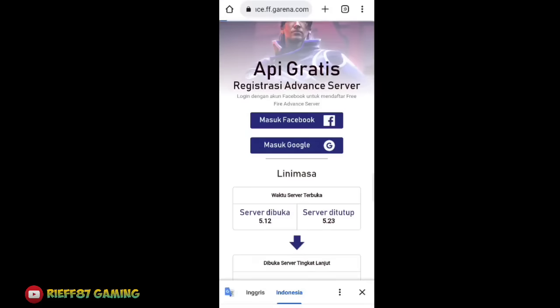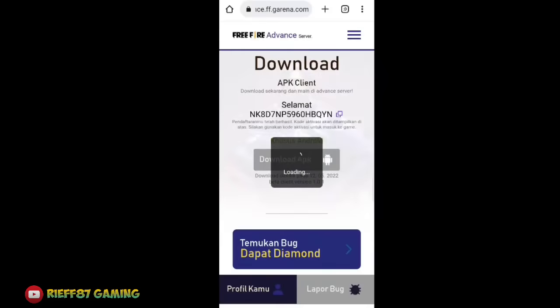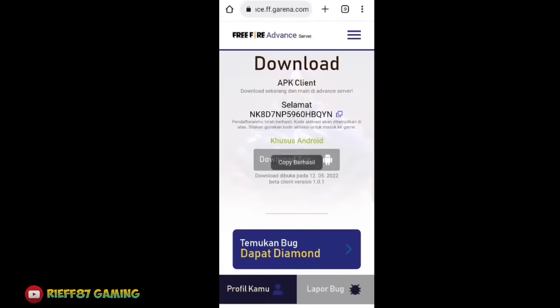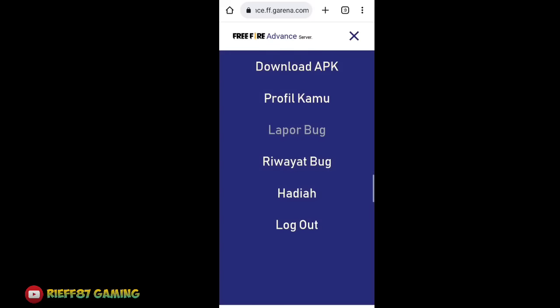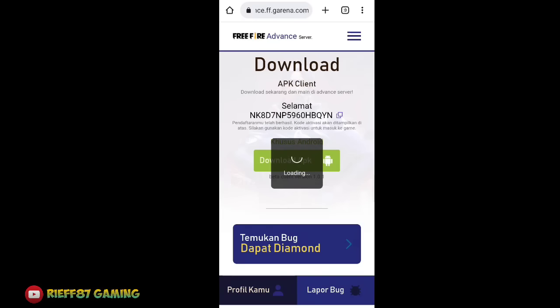For those who want to download, go ahead and download it now while the server is still open. You can log in via Facebook or Google. If the display shows that it can't be downloaded yet, don't worry — click the three dots in the top right corner, select 'Log Out', then log back in and the display will change so you can download.